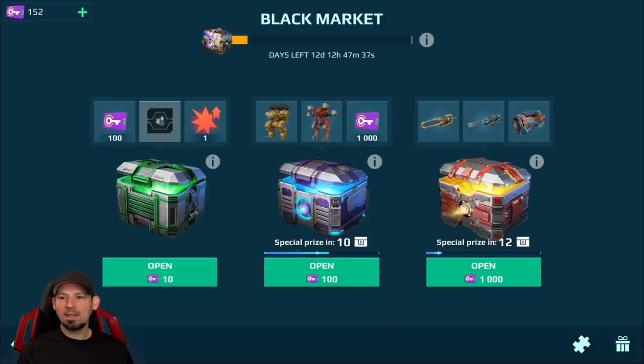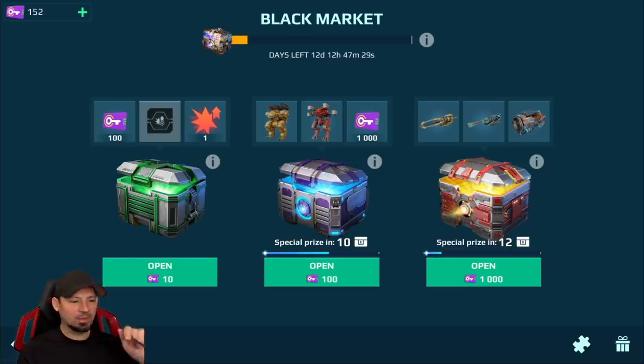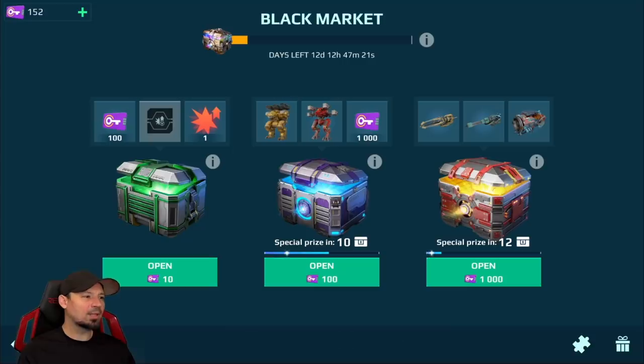Bottom line: open the 1000-key chests for the nice prizes and open the 10-key chests for the boosters. Don't bother much with the 100 chests. Especially if you find yourself low on boosters, start opening those small crates because the boosters will really stack up. Hope you guys enjoyed it — catch you next time.